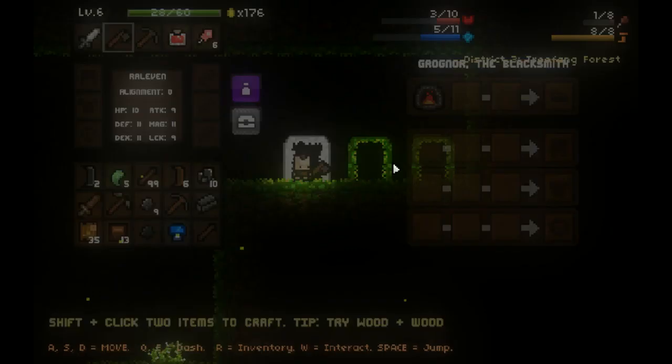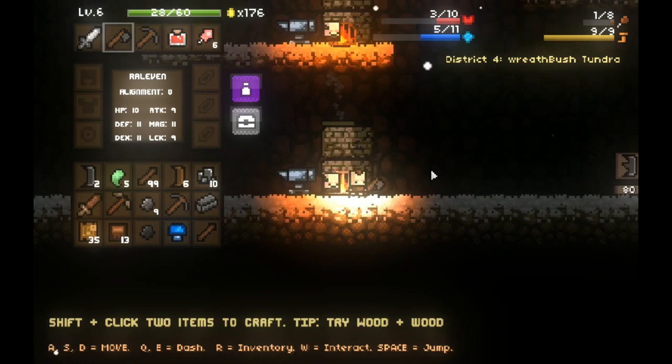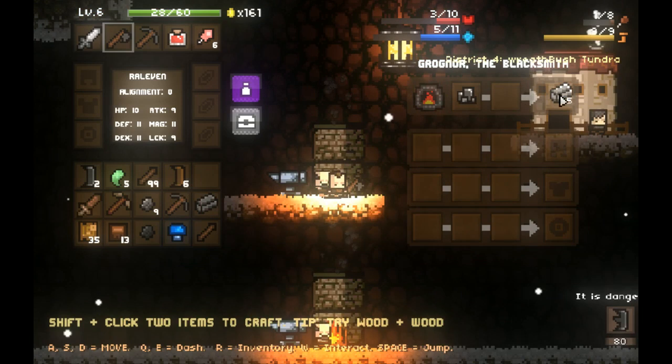I didn't quite make the jump - there we go. I'm going to go to the snow town. Sometimes the smelting doesn't let you smelt your ores, which is really a little bit annoying - hopefully that will be fixed in the final. Or you have to be standing in the exact right spot. I guess you have to talk to that guy - who knows? But let's make some ironite bars.